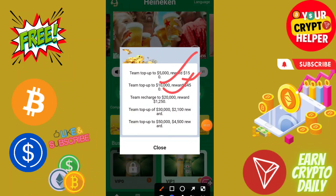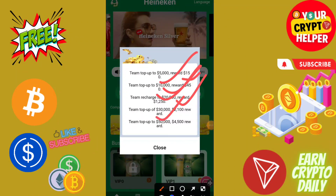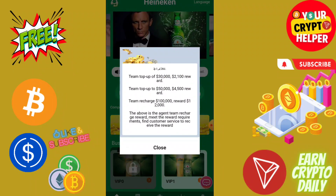If your team reaches ten thousand you will get 450, twenty thousand you will get 1200, and fifty thousand you will get 4500. You can contract cost like a service to claim your offer, then click on recharge.